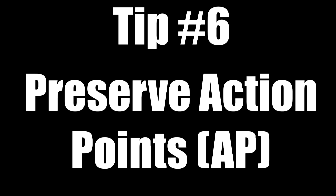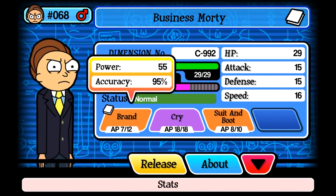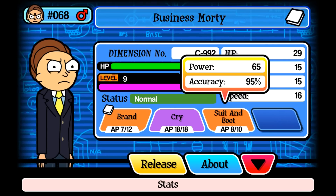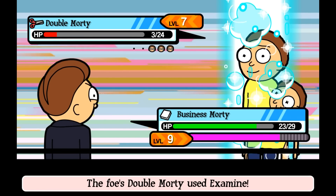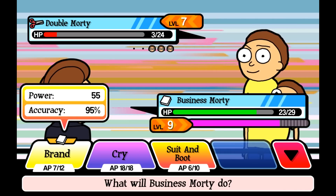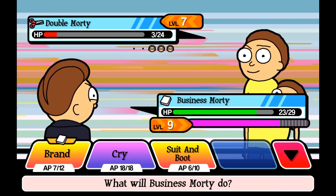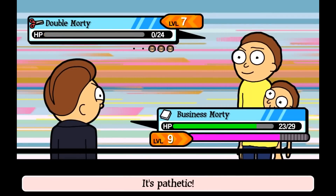Tip six: action points are just as important as health. Don't use the same attack over and over. Because you can't go and heal your Mortys at any time, your action points — which is how many times a certain Morty can do a certain attack — can run out very quickly. So basically, don't use strong attacks if you don't need to. Don't just spam the strong attacks over and over because you usually have less of them. If the Morty you're fighting doesn't have much health, switch to one of the weaker attacks so you don't run out of AP. You can look at the attack strength by holding the attack button to decide which one you want to use.